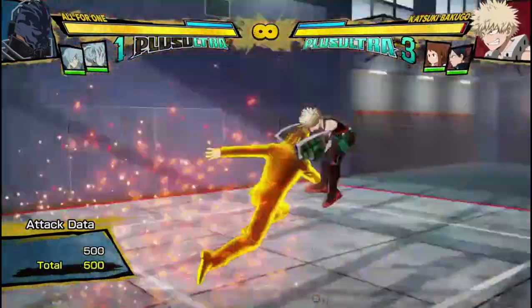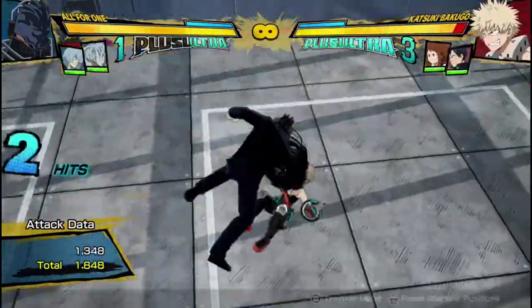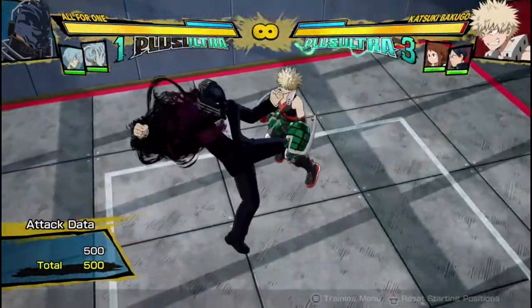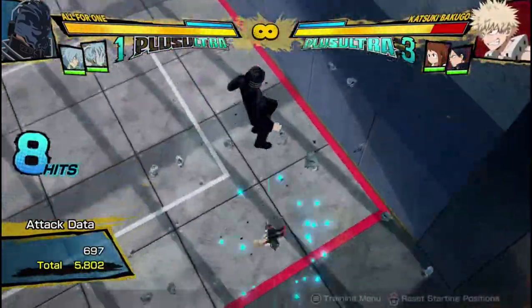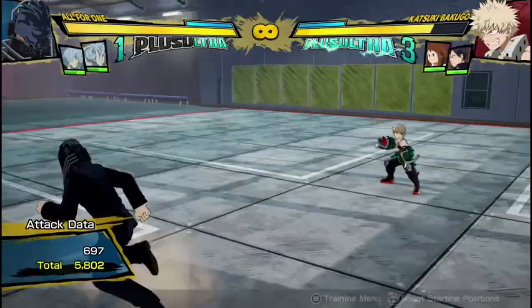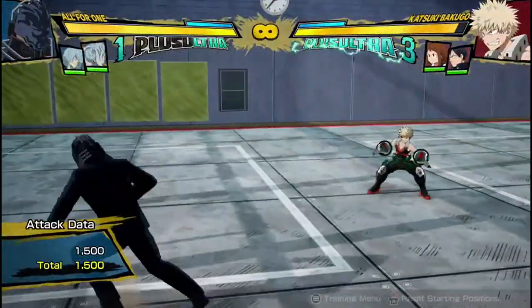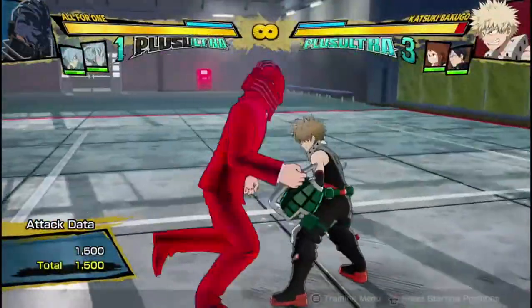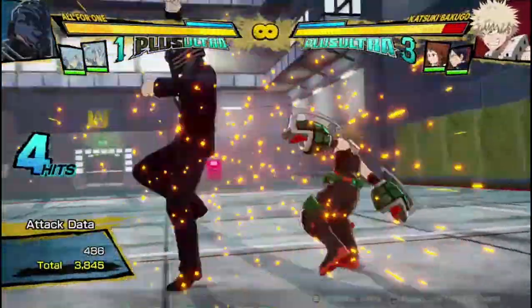His air armor attack is this unusual grab — so he charges at you, and then he grabs you and goes into this animation. You can't get any button cancels afterwards unless you dash cancel. It's an interesting-looking armor move, very different to other ones in the game. His red attack — it's not crazy overpowered, it's not very long-ranged. It seems like he's gonna run forward but then he doesn't. But up close it's pretty decently fast, and it's good because it can go into combos, like all good red attacks do.